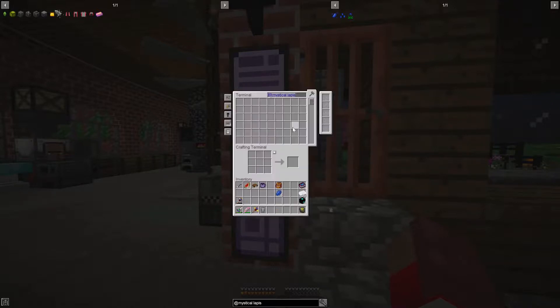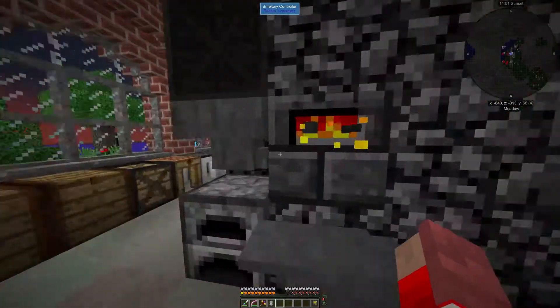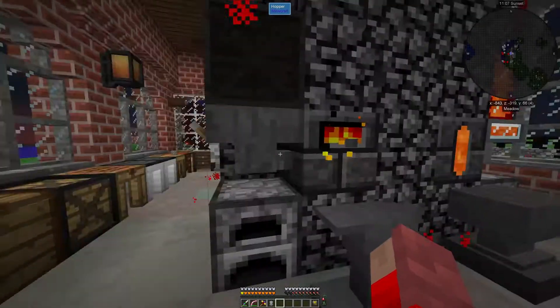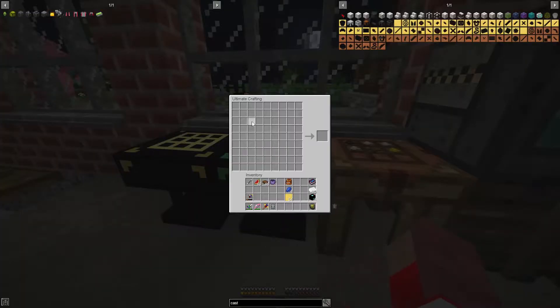I've been making these casts - I've got 80 right now. I've got this set up to hold a bucket, otherwise it's going to cause problems. I've cleaned this out - that hurt, I really didn't want to, because I had it set up to make the ultimate ingot. But oh well. Let's put these in here - finally we're starting on the creative items.